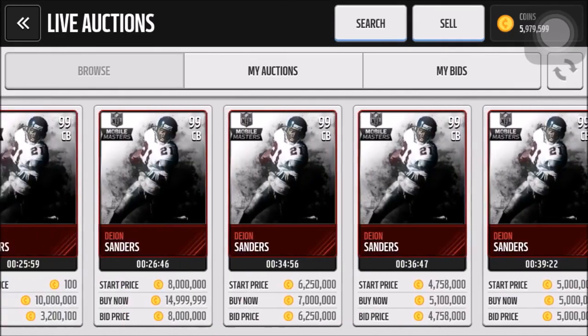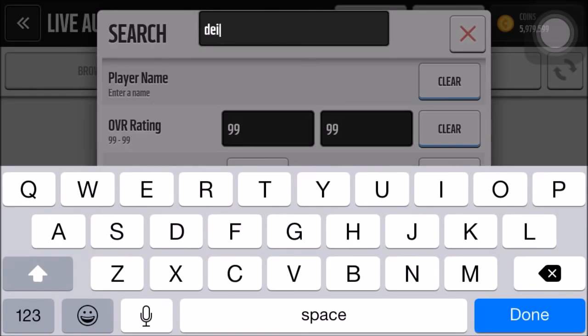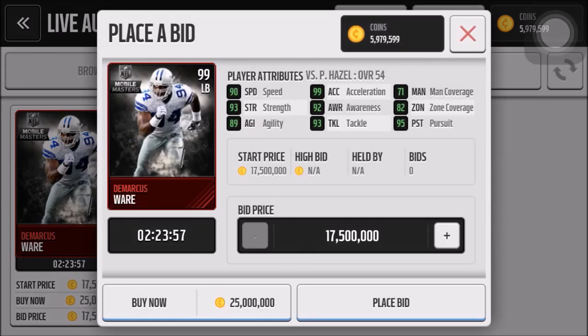And then we will go over to the Demarcus Ware and see what his stats are looking like. I actually haven't seen his stats yet. I was looking at Deion's earlier but here's Demarcus Ware. He's even more expensive than Deion. I didn't even think he was going to be that expensive — I guess less people pulled that — but he's going for 25 mil right now, which is absolutely insane. He's got 90 speed, 99 acceleration, 71 man, 82 zone.